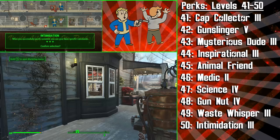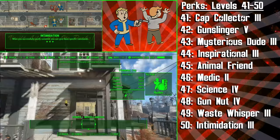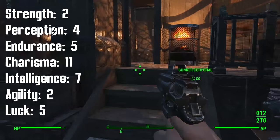Now you can essentially have an additional companion with you, however this companion can die and won't fast travel with you. Perhaps you'll find yourself exploring with a Chameleon Deathclaw, or just a really tough Raider. The endgame SPECIAL stats for the Diplomat build are only changed by the bobbleheads and the special book, and they are as follows: 2 Strength, 4 Perception, 5 Endurance, 11 Charisma, 7 Intelligence, 2 Agility, and 5 Luck.